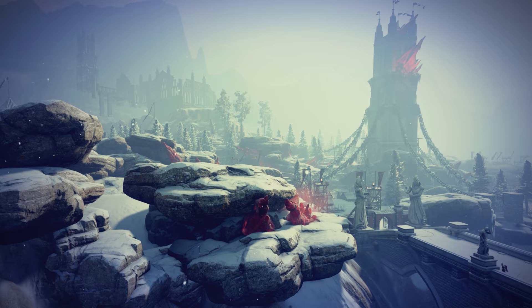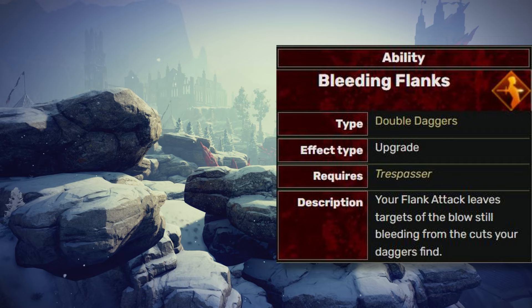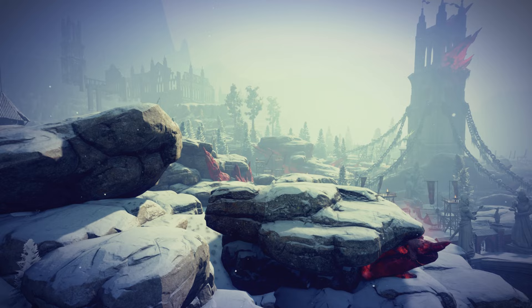Continuing with the Rogue abilities. The first one being Flank Attack — a pretty good way to rush into your target. The Skirmish Track will get you into stealth after use, while the Bleeding Flank leaves your target bleeding. The biggest problem with DOT in this game is they don't crit and won't be much use unless that gets fixed. I'll put it into the tier B list.